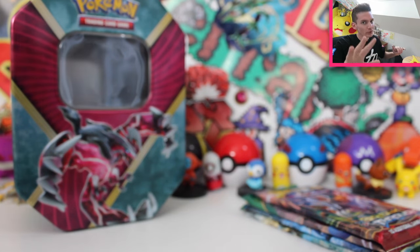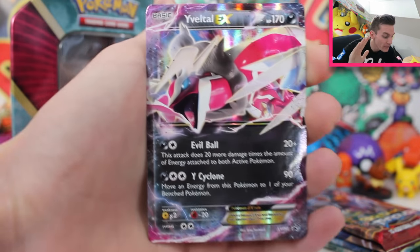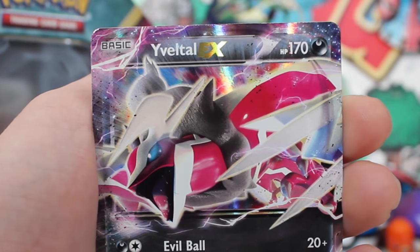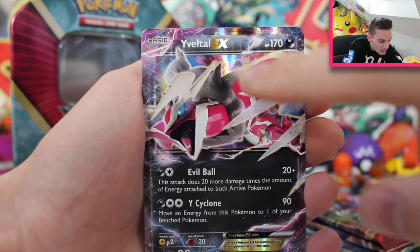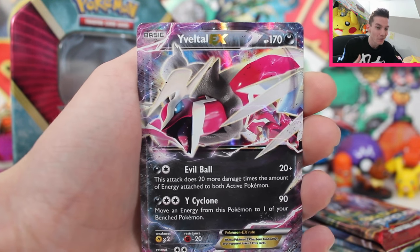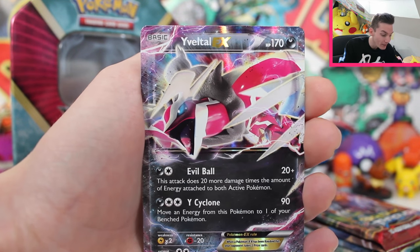Alright, guys, hopefully you brought your defibrillators along, because you're going to need to revive yourself after seeing this. I present to you none other than the exclusive Shiny Yveltal EX promo card. I don't know if this shows on the camera, but it's not even a red — it's like a cherry pink. He's got cherry pink all across here, then this white-set outline. Leave a comment below, but personally I love it so much. Really cool variation that we haven't seen too much of, so I think it makes for an absolutely sick-looking promo card.